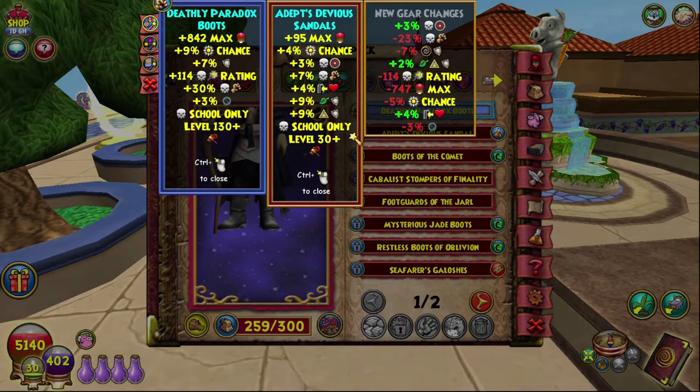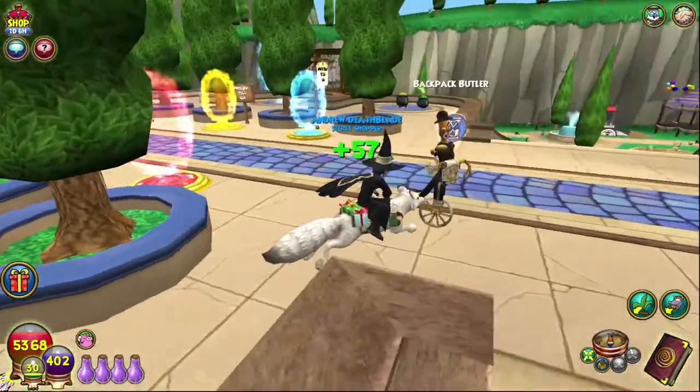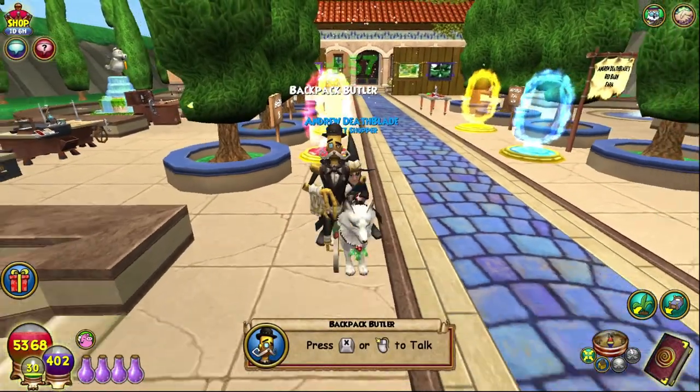Obviously level 30 plus and Death school only. If you were going to use them compared to your current gear, you can see your losses. I would not recommend these at level 130, but if you're level 30 they would be a decent set of boots — second to the Zeus boots, which you should more likely go for.